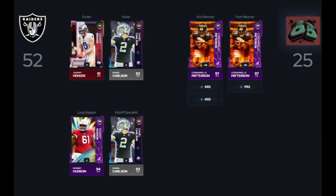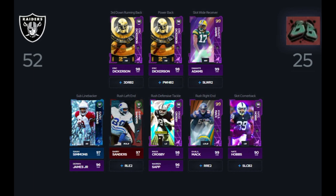Looking at our special teams, we're going to go out and spend 7,000 training on Johnny Hecker — a card you can purchase in the training store. He gets any team chemistry, so we're going to put Raiders chemistry on him, with Carlson as our kicker. I put in Corwell Patterson as your kick returner and punt returner, but you can use anybody you want. For our specialists, we're going to add Isaiah Simmons and Derwin James as our sub-linebackers, just so you have some extra options.